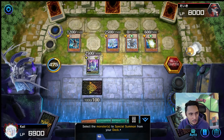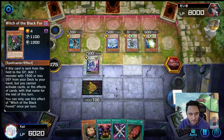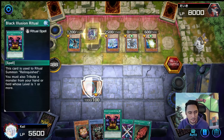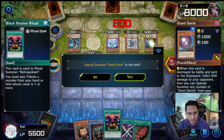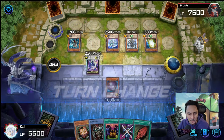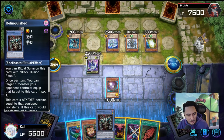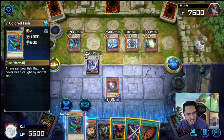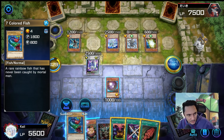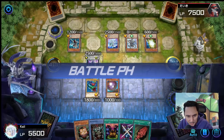Special summon Witch of the Black Forest, activate its effect — we can get Relinquished. He couldn't attack with 600 and now it's my turn. I can summon Black Illusion Ritual which means his monster is gonna be left with zero attack. If I add Rush Recklessly — 700 attack to 1800 is 2500. We play Seven Colored Fish, we go to battle phase, attack his Galaxy-Eyes and kill it.